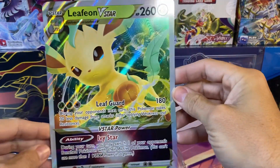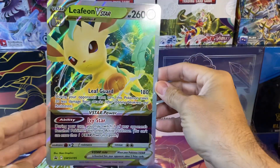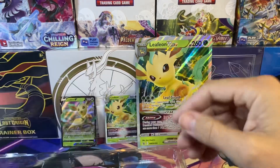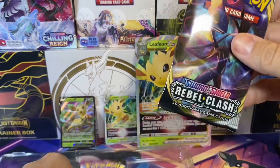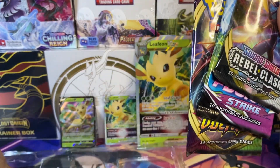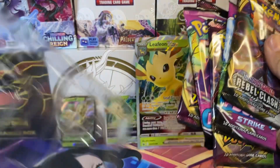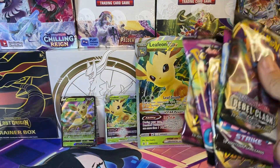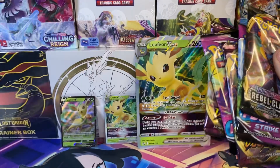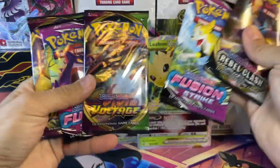Here's the giant Leafeon V-Star — it's awesome looking. I've got a V-Star marker. I've got one, two, three — it's a Vivid Voltage, two Vivid Voltage, two Fusion Strike, one Rebel Clash. Here is the code card — it was buried. So I've got Rebel Clash, Fusion Strike, and Vivid Voltage.